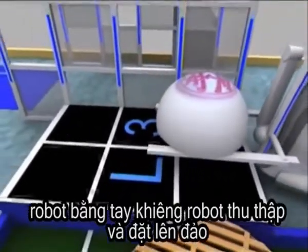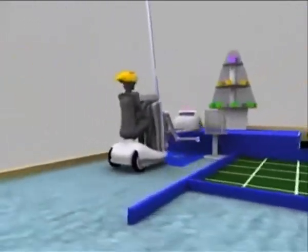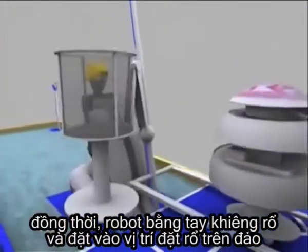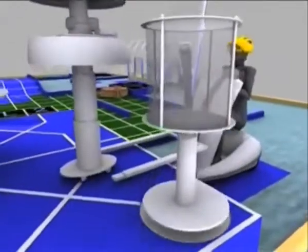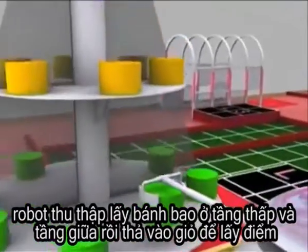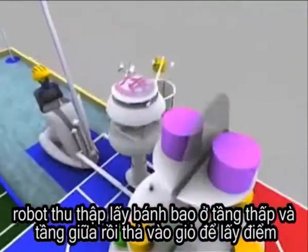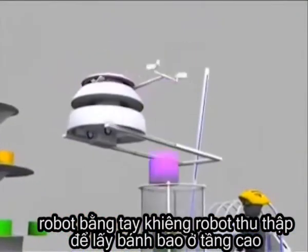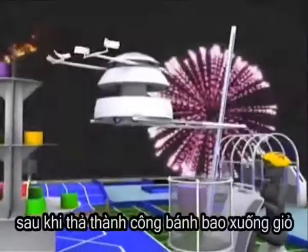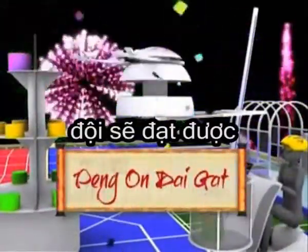The manual robot lifts up the collector robot and puts it on the island. Also, the manual robot has to put the basket in the basket area of the island. The collector robot earns points by collecting buns in the lowest and middle layers. The manual robot then lifts up the collector robot to collect the bun in the top layer. After successfully putting this bun in the basket, it achieves Peng On Daigat.